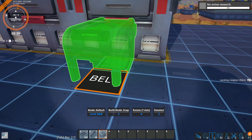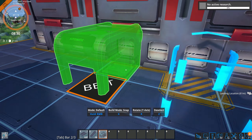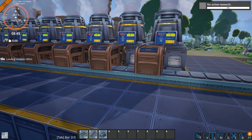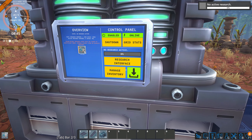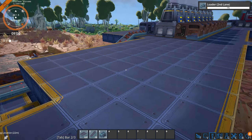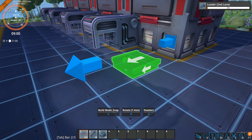In order to get two items into the machine, I'm going to need a new type of loader — the second lane loader. We'll get that first; I need a few of those. And then we'll get the splitter.